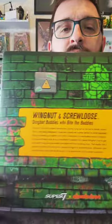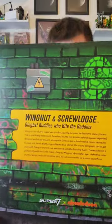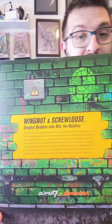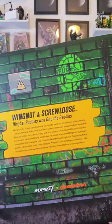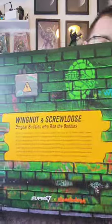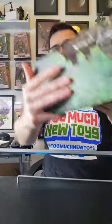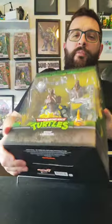Freaking nuts. It's super glary, so you can see yourselves a little bit. I think Super 7 has the best display, frankly. The display on Super 7 is wild. They do the cool bio, some graffiti. The alternate head is crazy good — people are saying it looks like Batman. So this is Wingnut and Screwloose: 'dingbat buddies who bite the baddies.' No credits though — I would love for them to start doing credits.